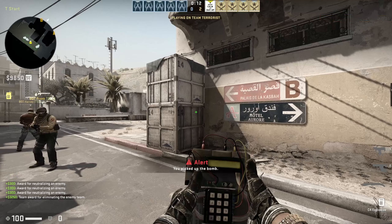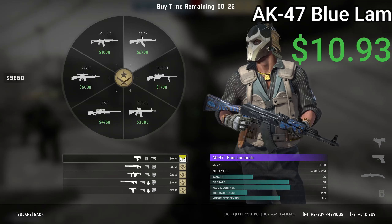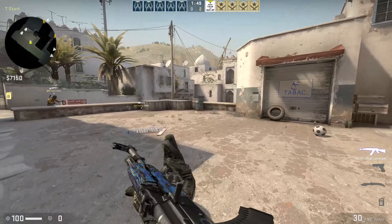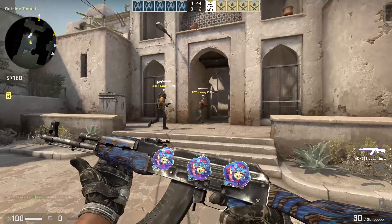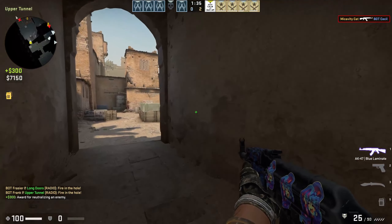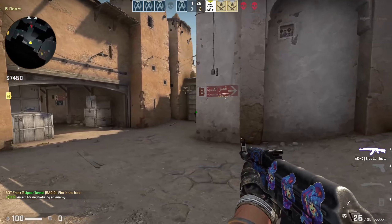The next one is actually the $10 option, so it's a little more than $10 but it's an AK option. We have a Blue Laminate here costing $9.62 in field-tested condition — you could probably get a well-worn or battle-scarred if you wanted. The stickers are the baby Medusas, which kind of just pops the blue along with the Blue Laminate against the black. I picked this up on Skins Monkey when I traded in one of my knives — it looks pretty clean.